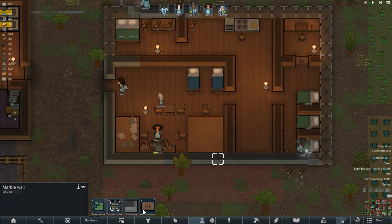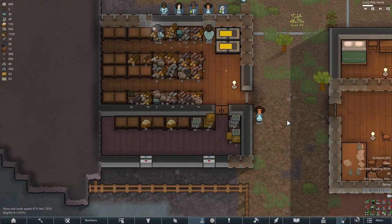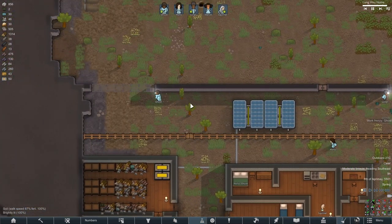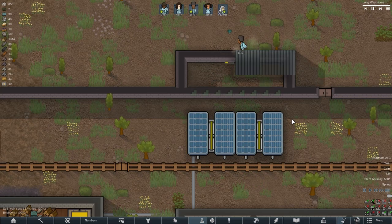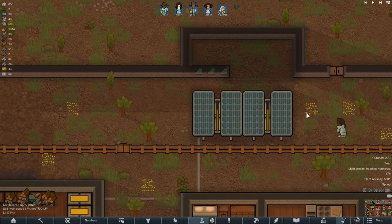Realizing that a fire could start at any moment and burn all my buildings, I decided to replace all the walls of my buildings with stone ones, and after that I also planned to build a stone wall around our farm. The work went quite quickly and in one day we did finish the construction of the part of the wall that I had planned.